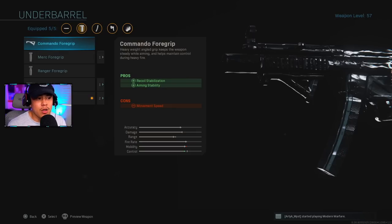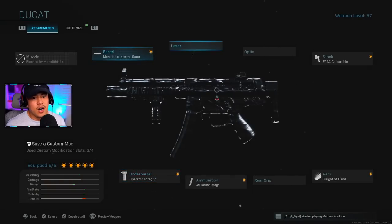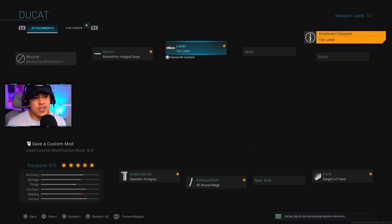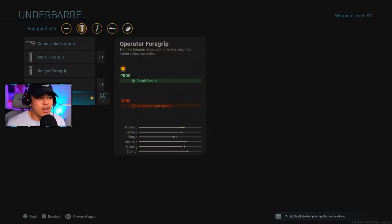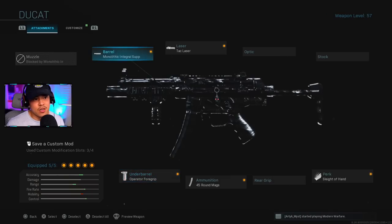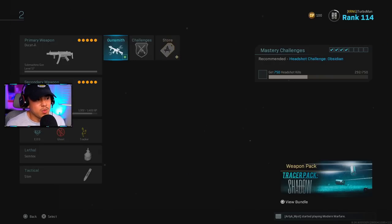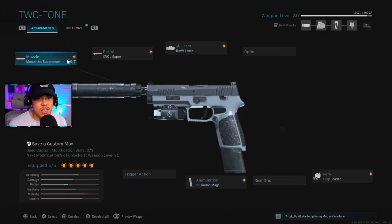An optional route for more stabilization is the Commando Foregrip. Another option is to remove the FTAC Collapsible Stock and put on the Tack Laser for more aim-down-sight speed to mitigate the Operator Foregrip's negatives. For the secondary, since the MP5 uses 9mm rounds, running the M19 with 32 Round Mags and the Fully Loaded perk gives you much more ammo capacity in reserve for the MP5.